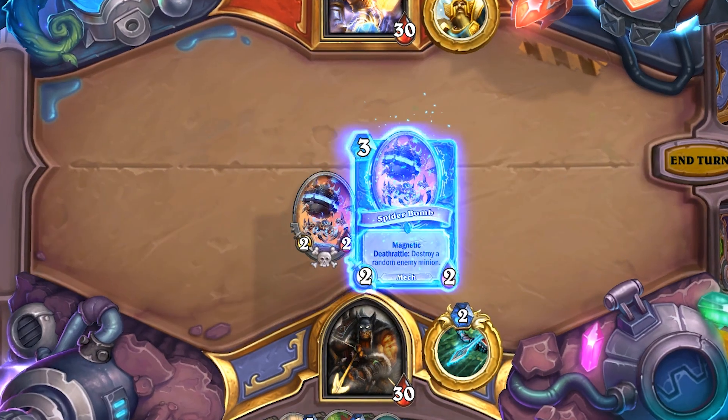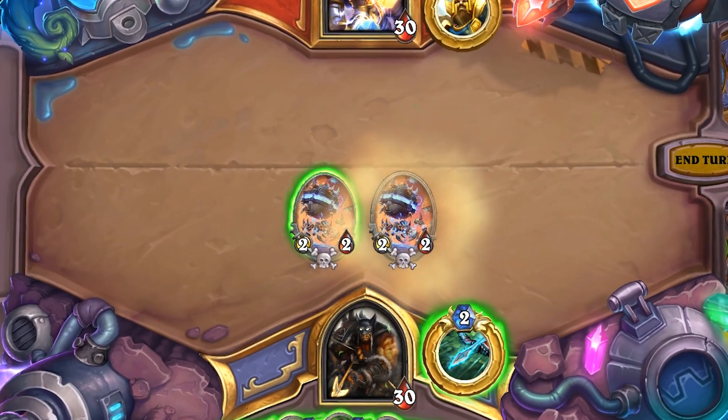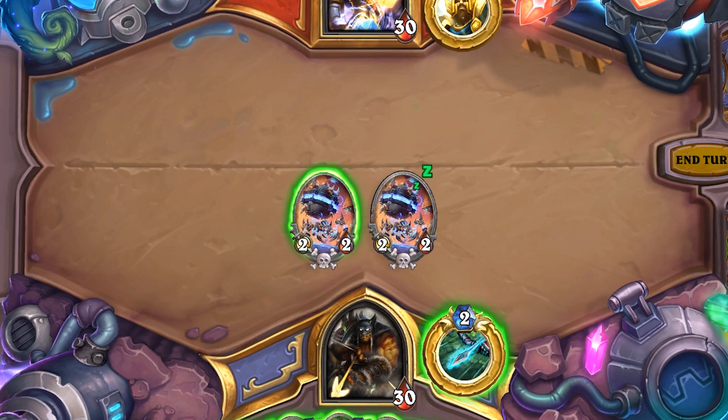However, if you would prefer to play the minion on its own, place it to the right of the mech already in play. This gives you more flexibility in how you want to interact with the board.